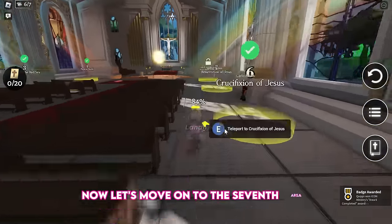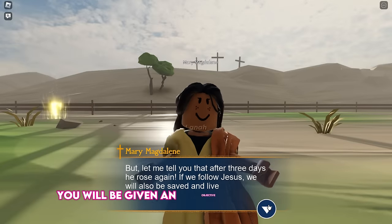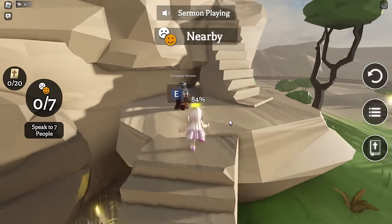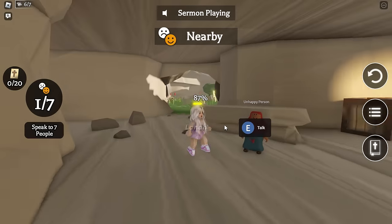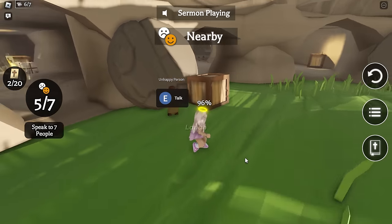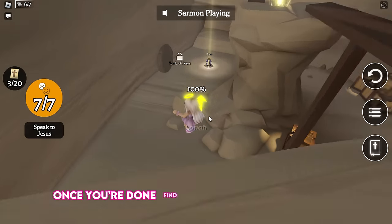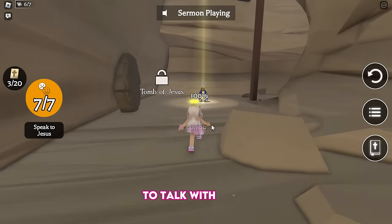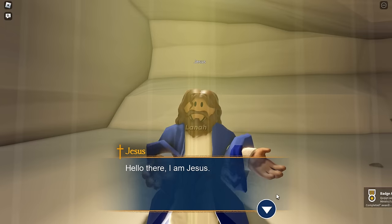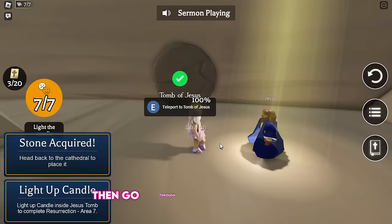Now let's move on to the seventh area. You will be given an objective of finding 7 happy people. Once you're done, find your way down the rocks to talk with Jesus. Then go through the tomb of Jesus to light up the candle, where we will claim our free wings.